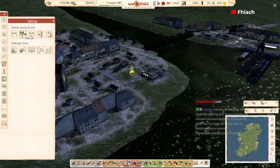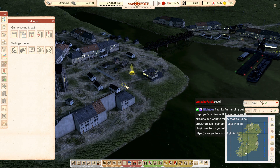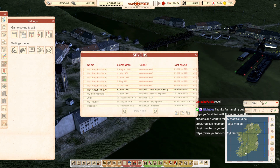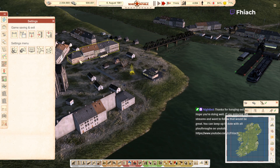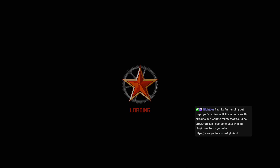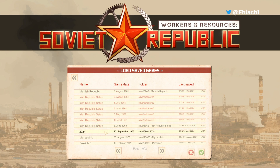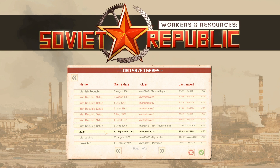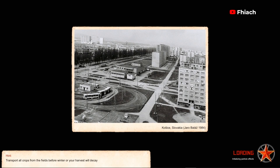Let me save this. Save as. Let's go to the main menu — can I load... what the hell did I have done in this? I don't know what I did in this one. There might be nothing done in this one actually. I think it's the My Republic one I want to load.